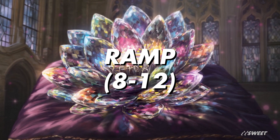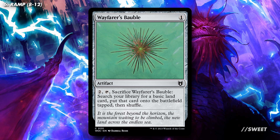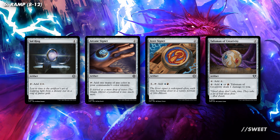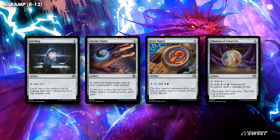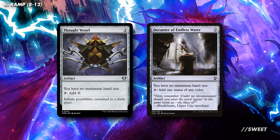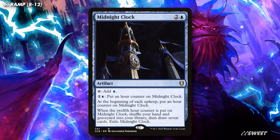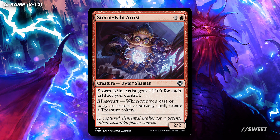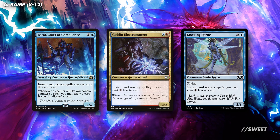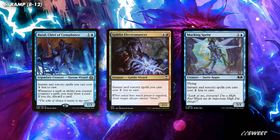Next up is our ramp section, and this will be slightly bigger than a regular deck, just because we have all that card draw and we're going to have so much to do on our turns. First up, we have Wayfarer's Bauble — a great way of getting a land out of our deck to ramp us ahead. We then have our standard mana rocks with things like Sol Ring, Arcane Signet, Izzet Signet, and Talisman of Creativity. Cards like these are just must-haves in decks that don't have green. You then have spells like Thought Vessel and Decanter of Endless Water — both good ramp, but with the bonus of letting us keep all the cards that we've drawn. We also have Midnight Clock, a solid mana rock that after a couple of turns becomes another fantastic draw seven. We then have Storm-Kiln Artist, a great dwarf that makes us treasure whenever we cast an instant or sorcery. Then lastly we have some effects like Baral Chief of Compliance, Goblin Electromancer, and Mocking Sprite, which all reduce the cost of our instants or sorceries, making it all the easier for us to cast them.